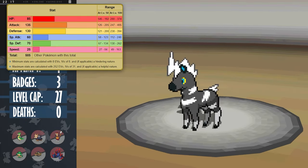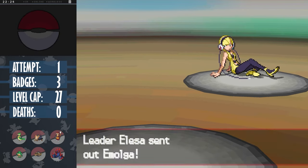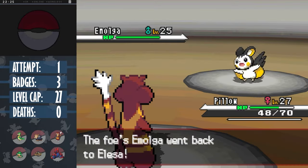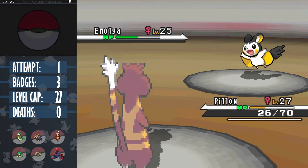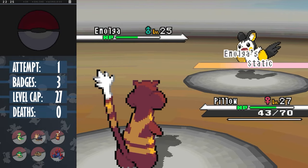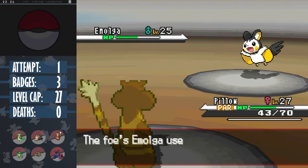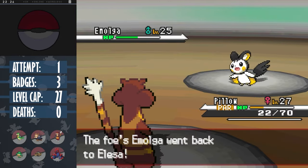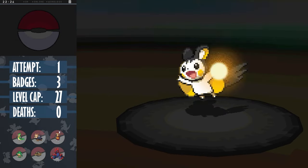It actually just tears through all of the gym trainers, though it does have to take attacks every turn with that abysmal speed. Elesa leads with her first Emolga, and as we know it's just going to Volt Switch around, we can start spreading Super Fangs with Pillow. Volt Switch didn't do too much, so we can stay in for another, recovering back some HP with our berry, and then hit another Super Fang. Unfortunately, we already get paralyzed by Emolga's ability Static, but it's not like we were outspeeding any of her mons anyway. I don't see Zebstrika coming out on the next Volt Switch, and since we need to switch out ourselves anyway, I confuse it to begin positioning.